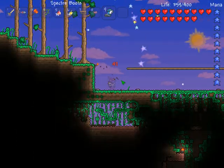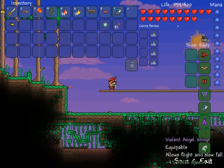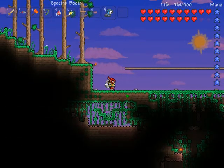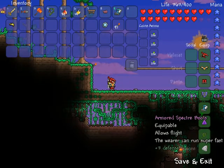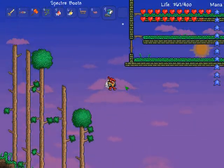Of course you'll take fall damage, as you can see. But with the angel wings, you won't take any fall damage, which is pretty cool. And they both allow flight, so that means you can fly double the height.